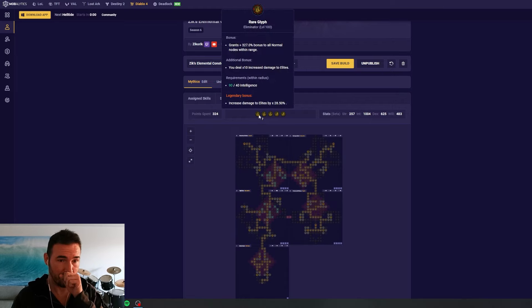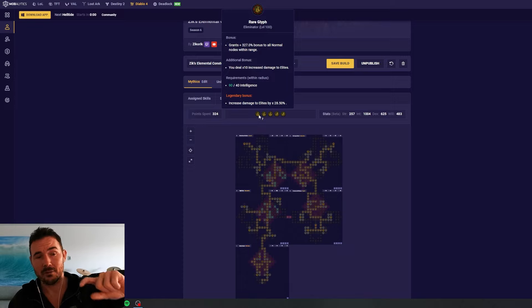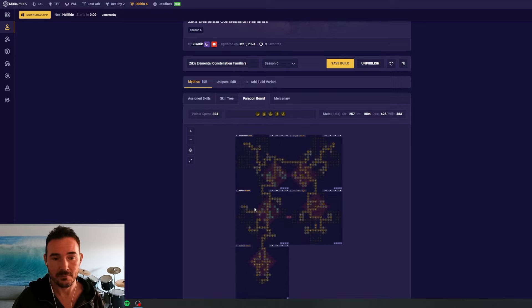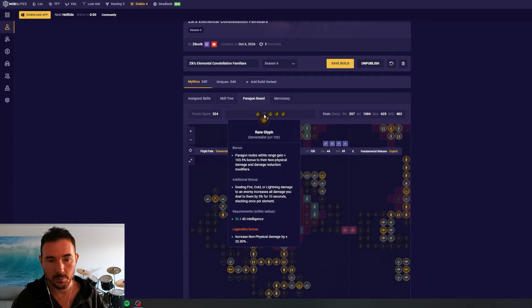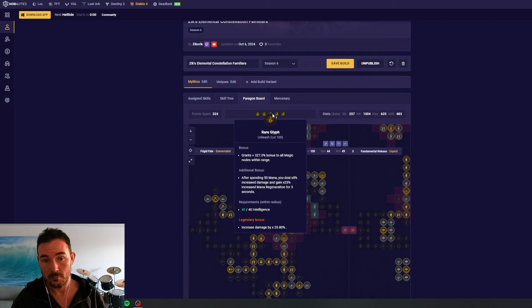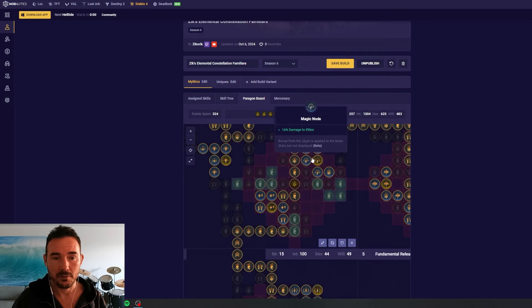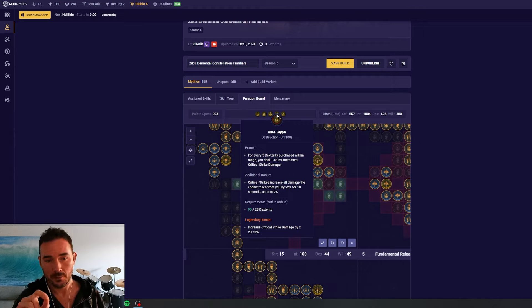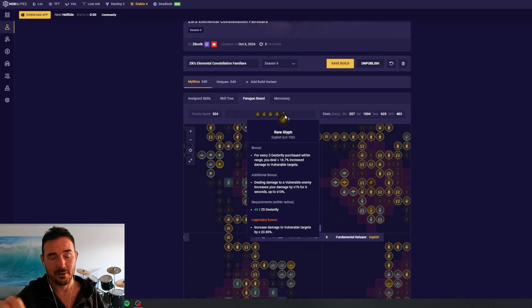Looking at all five glyphs together, we now have 10 damage multipliers instead of the eight we had before, and the legendary bonuses give us much bigger chunks of multiplicative damage. Eliminator: intelligence multiplier top, high-uptime multiplicative damage additional and legendary bonus. Elementalist: additive scaling top, 15% multiplier high uptime, 21% multiplier 100% uptime legendary. Unleash: big additive from boosting magic nodes, 8% multiplier additional, 21% multiplier legendary both at 100% uptime. Destruction: big crit additive top, crit multiplier additional, 28.5% crit multiplier legendary — uptime equals your crit chance. Exploit: big vuln additive top, multiplier additional, 21% multiplier legendary — uptime depends on vulnerability.